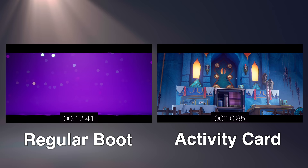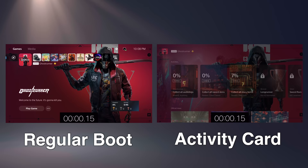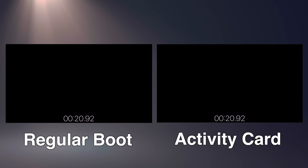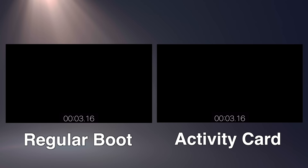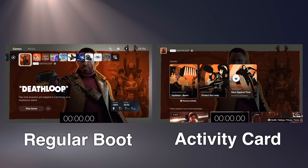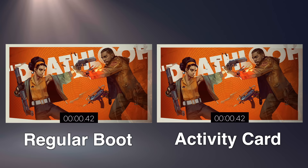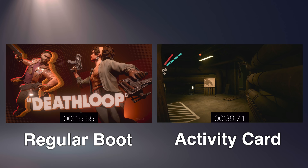Third party is where it's really inconsistent. Ghostrunner makes no difference when booting from a card — it won't skip splash screens and it takes you right to the menu. Pumpkin Jack has a single card for your last used save file, and that will not skip the splash screen, but it does take you right into the level. Deathloop has a card for the last level you were in, and it will take you right to that level, but it seemingly isn't that much faster. We are no doubt splitting hairs here when it comes to the difference being a few seconds, but it is still an advertised feature no less.